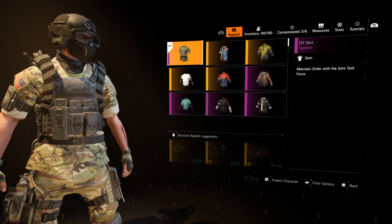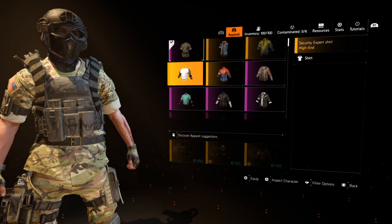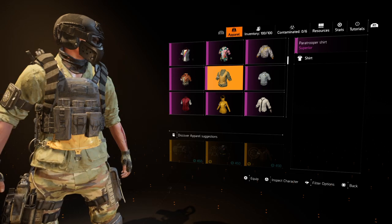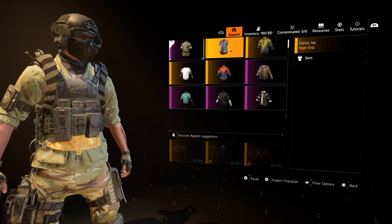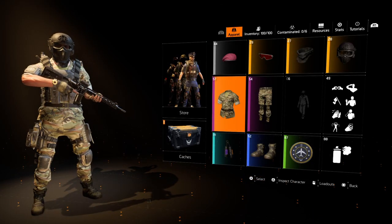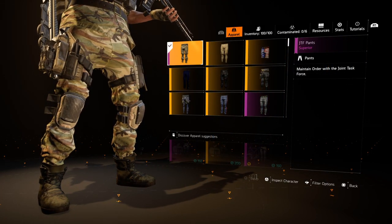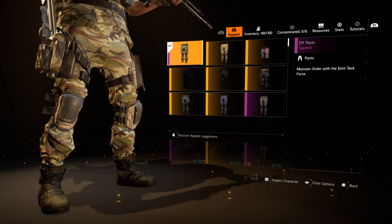We're using the JTF Shirt. If you don't have the JTF Shirt, you can wear anything that's like camo — like maybe the Paratrooper Shirt, anything like that. This is just what we're using, the multicam. The JTF Pants as well, we've got on as you can see.